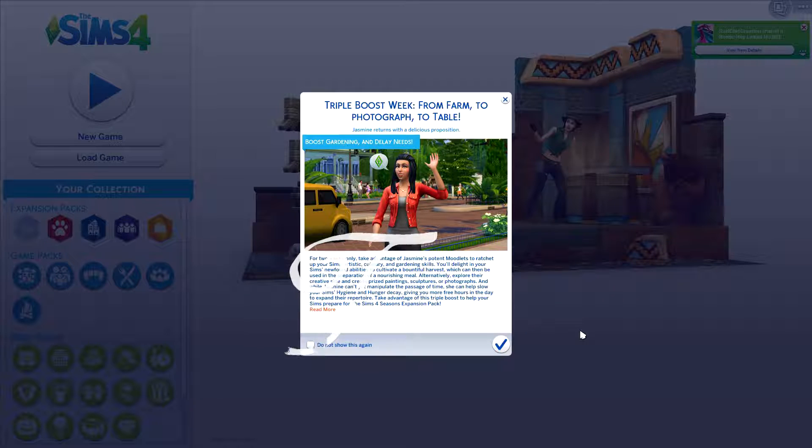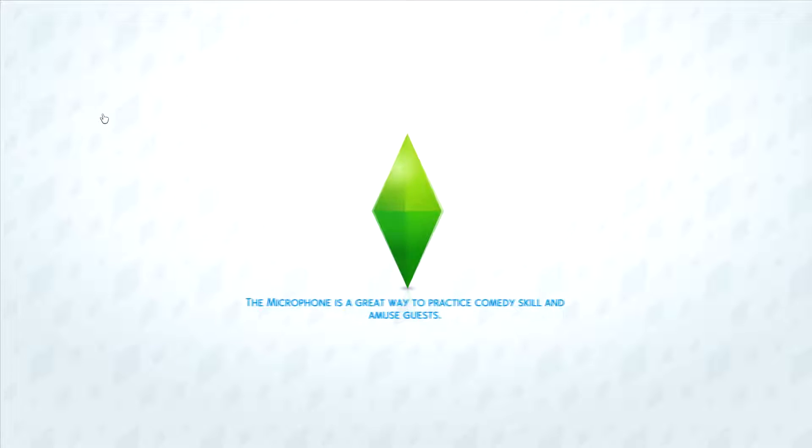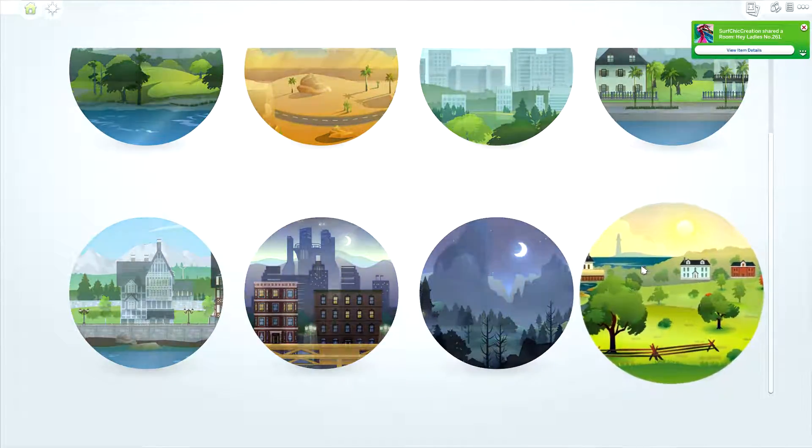Hello everyone and welcome back to some more Not So Berry Challenge. I booted up the game and apparently Jasmine from one of the previous Sims events has returned with a delicious proposition. Basically gardening, cooking, and art skills are going to increase, and hunger and hygiene decay less. But anyway, it's a Sims 4 Seasons expansion pack that this is promoting, and I am so excited — it comes out June 22nd and we're right at the end of May. So nice.